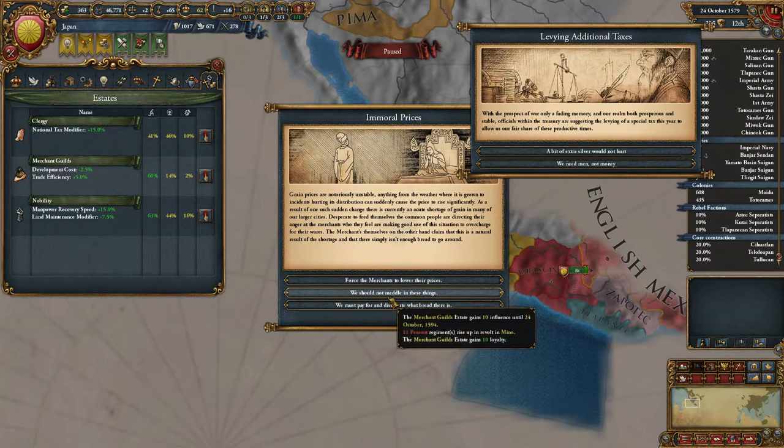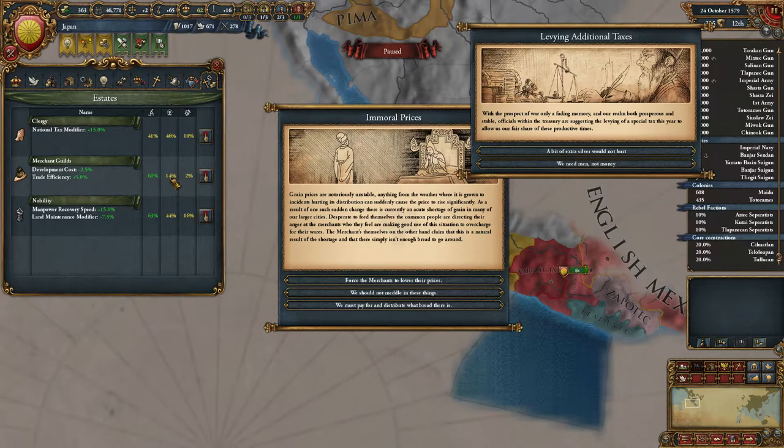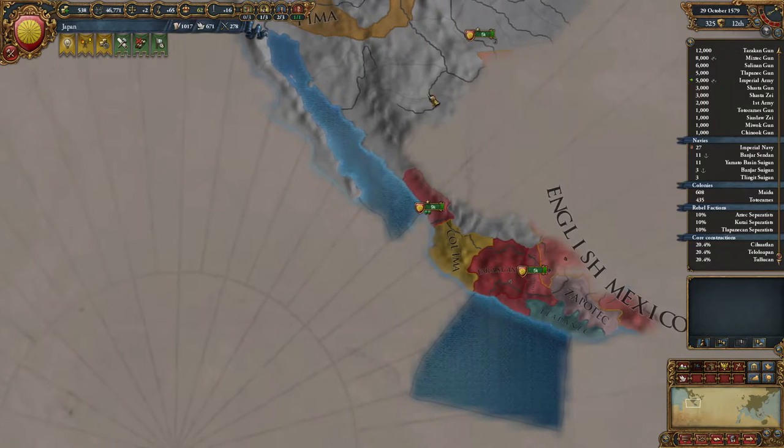Clojie has low loyalty. Actually, it's all about the merchants - they do not have a lot of influence though. Merchant Guild - gain 10 influence, or 11 regiments rise up, or Merchant Guild lose 15 loyalty. That should be fine. We can really spare the money. Levying additional taxes - we don't need men, so we'll go with the ducats. And there we go, all fixed.